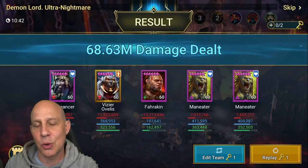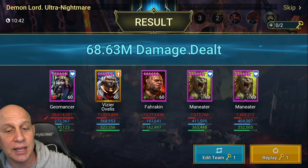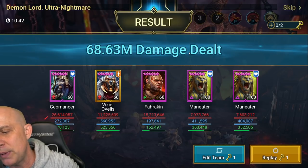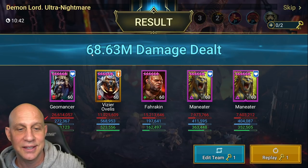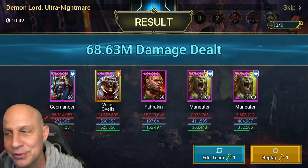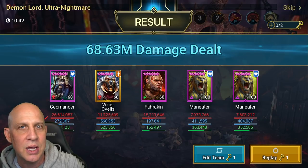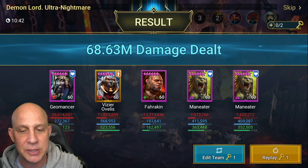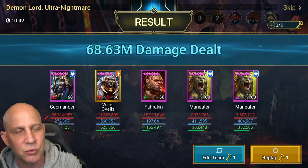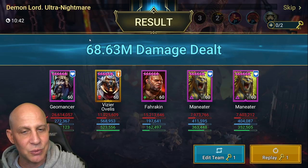Turn count 50 — 68.6 million. So close. Geomancer at 26 million. Vizier now — look at that damage — 11 million. Farrakh at 15 million because he was doing pull-in, right? Farrakh's bringing everybody in with that pull-in. We've got decreased defense. Two Maneaters upping their damage as well. Almost a one-key. This gear on them is completely garbage — we can increase their attack and critical damage easily. If you want to run a Fury set for 25% additional damage when your HP is down low, you could. Critical damage sets on all these people would give 60% additional critical damage. We just need 71 million — we are almost there.